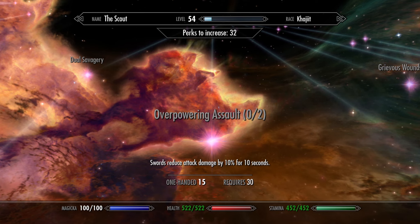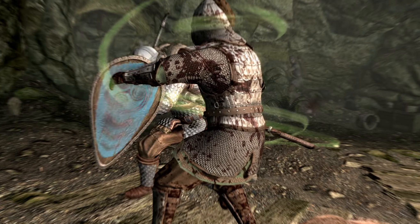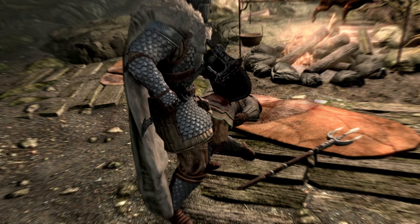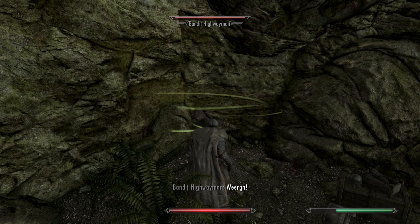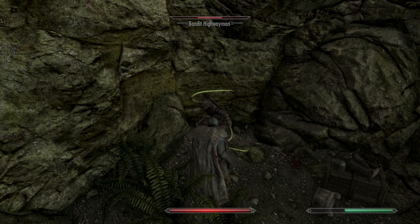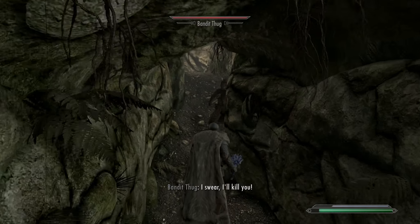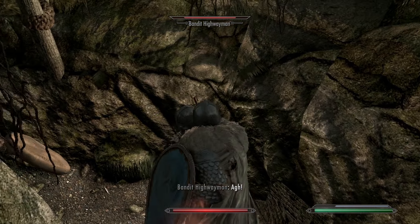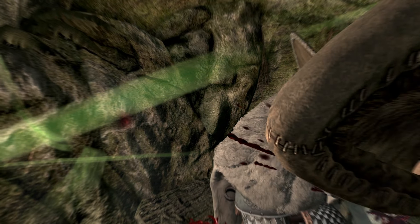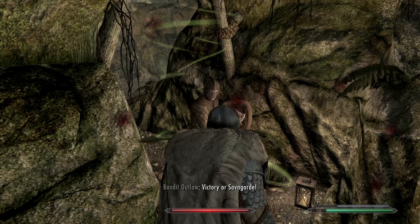The sword-specific perks will now gear you towards more defensive combat, with two ranks of Overpowering Assault reducing the damage dealt by enemies hit with a sword by up to 15%. This stacks nicely with the Mocking Blow perk in Block, which reduces the attack damage of enemies you power bash. So a single-weapon or sword-and-shield build — especially one wearing heavy armor — can now improve its effective defense beyond the maximum armor rating. Quite well beyond, actually. Consider also the nice combo between Blade Dancer and Overpowering Assault, which can result in roughly 40-something percent incoming damage reduction just for having perks a character like this should take anyway.